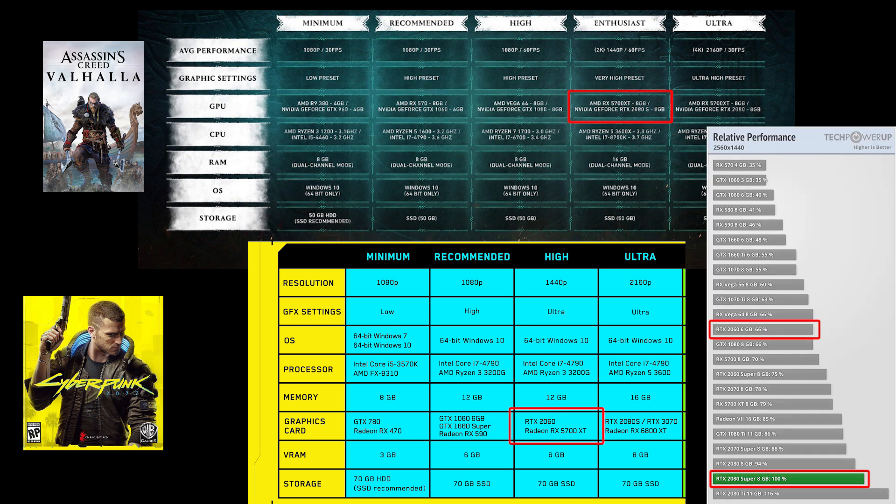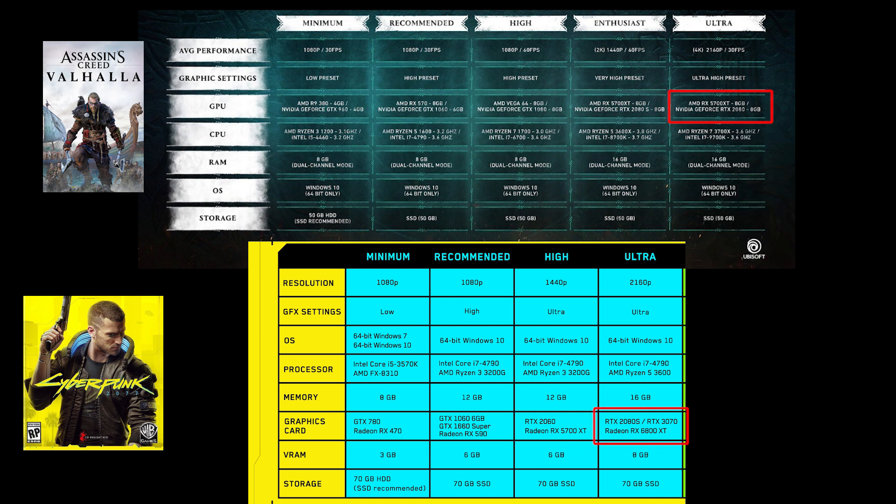For the ultra setting, Valhalla has 4K 30 fps using an RTX 2080, and Cyberpunk lists an RTX 2080 Super, which is about 10-15% better than the 2080. So since Valhalla is targeting 4K 30 with the 2080, you can expect Cyberpunk with the 2080 Super — which is very similar — to also target 4K 30. In terms of ray tracing, we can compare it to Watch Dogs Legion since that game is already out with ray tracing as a AAA title. The ray tracing system requirements are very similar to Cyberpunk's: ray tracing 1080p uses an RTX 2060; ray tracing high uses an RTX 3070; and ray tracing ultra 4K uses an RTX 3080.